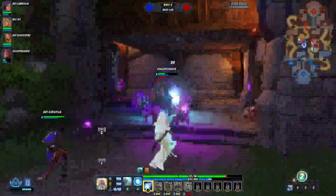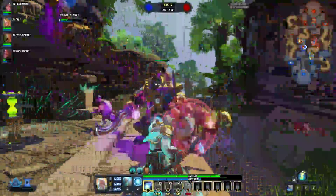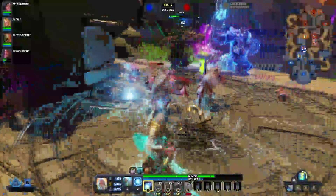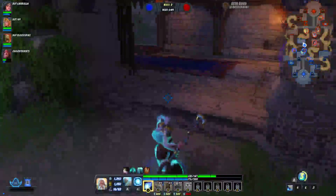We're basically just auto-attacking all of these minions and trying not to let them kill our guardian. If they do kill our guardian, we have a gate, and we also have two more guardians behind this guardian. They actually just added another guardian to this lane, and to the other lane.